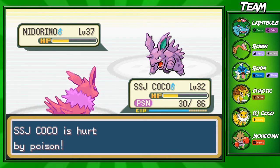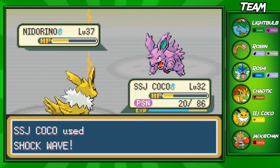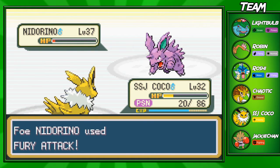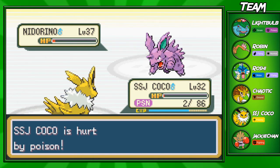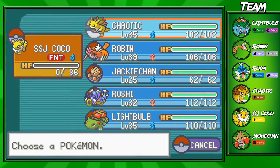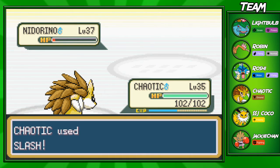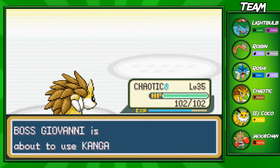If you want to run Ice Beam, Blizzard, Earthquake, the thing's just a monster. If you have it during the late-game battles, you're not going to have any trouble at all. In Gen 1 speedruns, they actually use Nidoqueen to speedrun Red and Blue — it's super good. Nidorino is going to get taken down, so I'm going to bring out Chaotic next. Chaotic should be able to take him out with a Slash — don't even want to waste a turn with Dig. Nidorino goes down, and it's time for Kangaskhan.